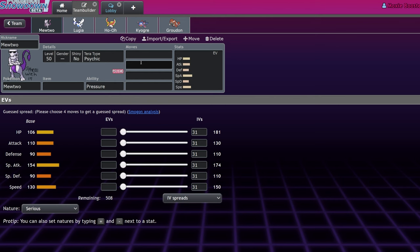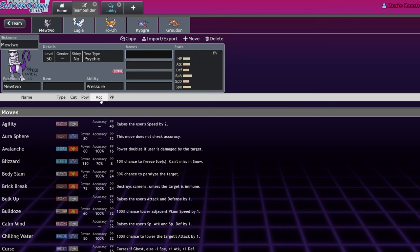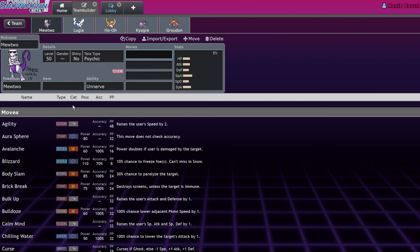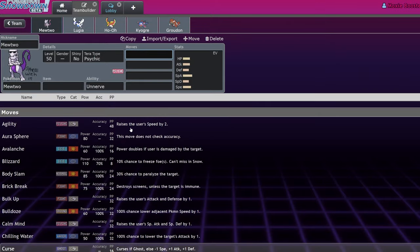Mewtwo — first thing you're gonna want to do is remove it from the team builder. Unfortunately this guy got outclassed by every psychic type that is also a restricted. If you wanted Calyrex Shadow Rider, they did give us Stellar Tera so sure, go for it, but you're not gonna win a regional with it. I think you would want to run Unnerve, which the other psychic guys also have access to.